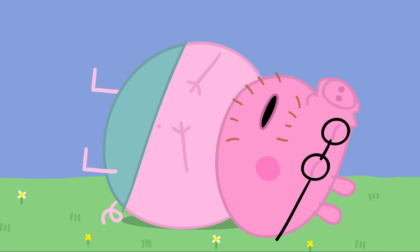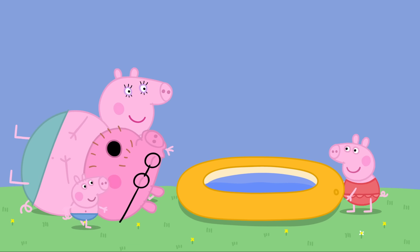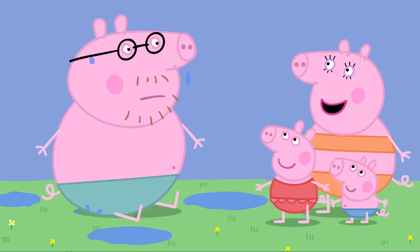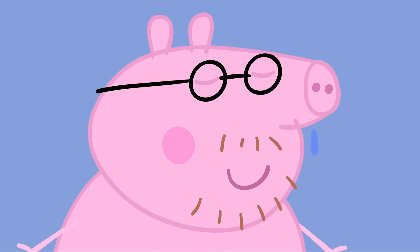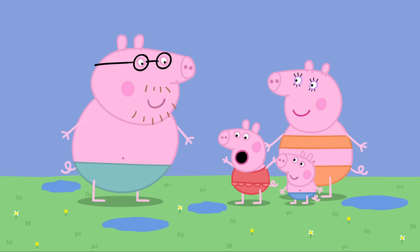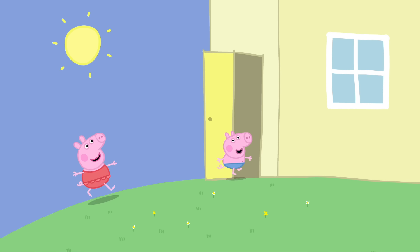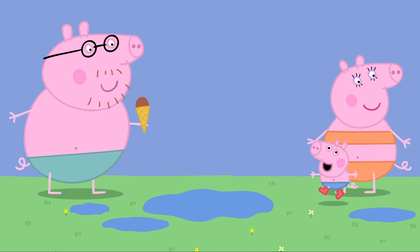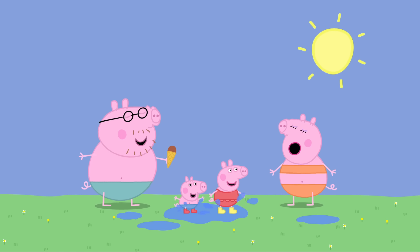It is so warm, Daddy Pig has fallen asleep. Daddy Pig does look hot. Let's tip water on Daddy to cool him down. Good idea, Peppa. Whoa! You were all red and hot, Daddy Pig, so we tipped water on you. Thank you, Peppa. Look, the puddles are back. Quick, George, let's get our boots. Peppa and George are wearing their boots. Peppa and George love the hot day, but most of all they love jumping up and down in puddles.